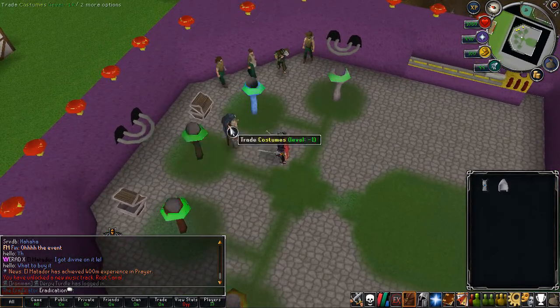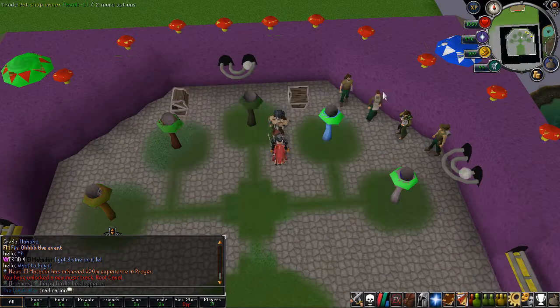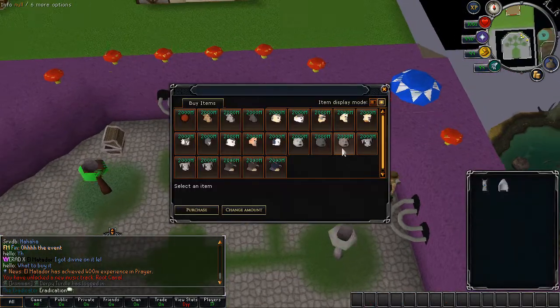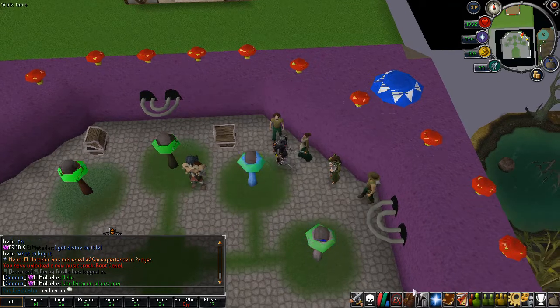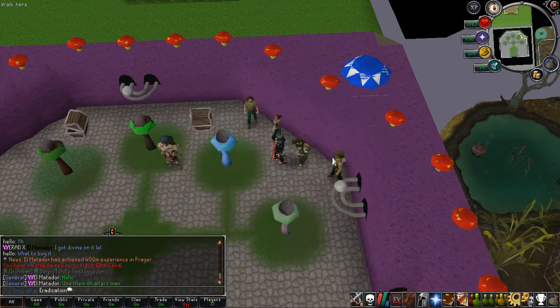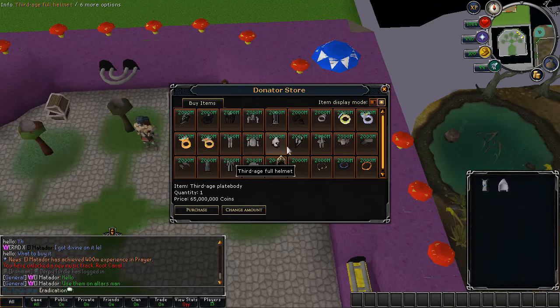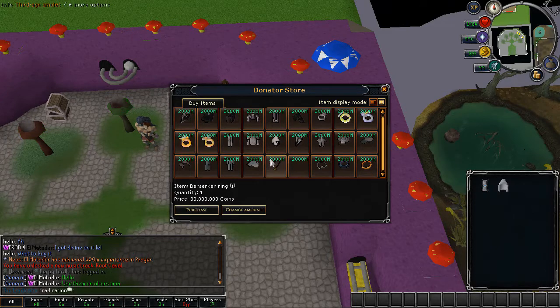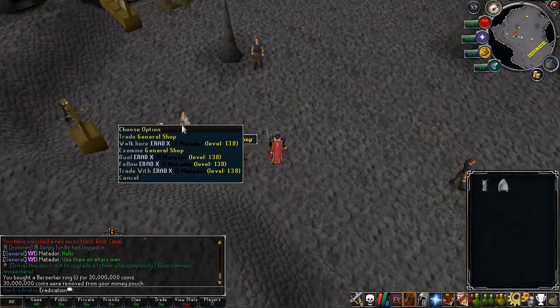In the regular donator zone you have a bank chest, some costumes you can buy for fashionscape, and runes. You can also check out the pets here — you can buy these for 1 GP each, though they aren't very special. There are donator potions like overloads, and in the donator shop you can buy yourself Torva for 65 million, imbued berserker ring, and other really cool items.